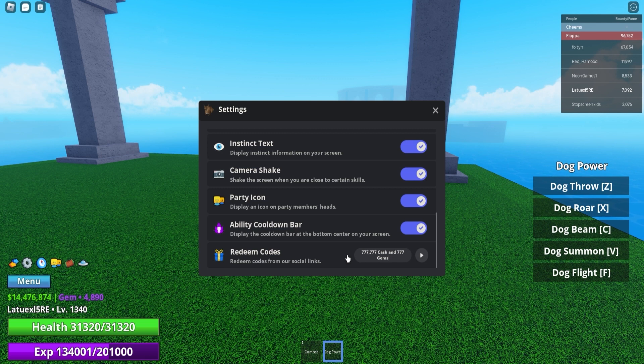Next is '10k active', which gives you a bunch of cash and gems as well. By the end of the video you guys will be pretty rich thanks to these codes. We also got '10k members' for 100 gems — lower amount but still useful. Then '4k active' gives 440,000 cash and 440 gems, and '10k likes' gives 100 gems for free.